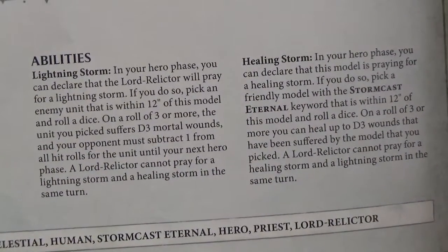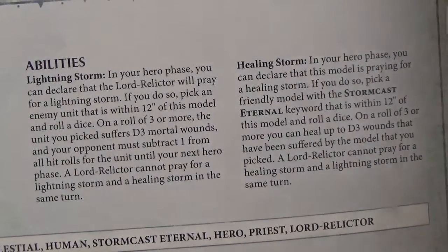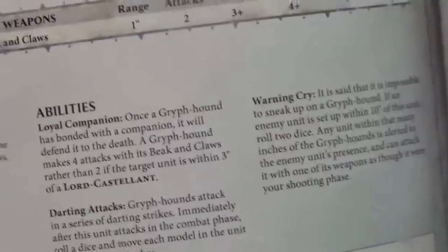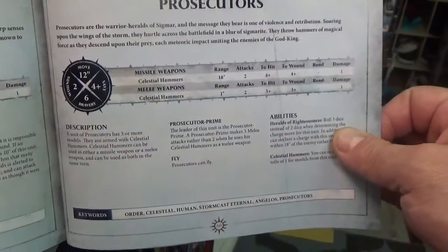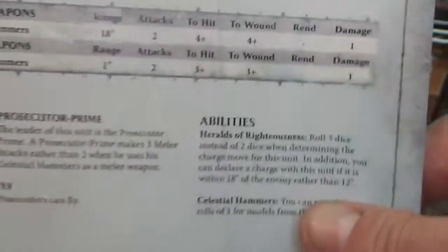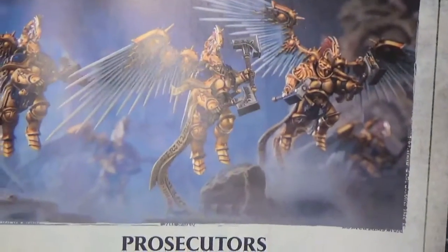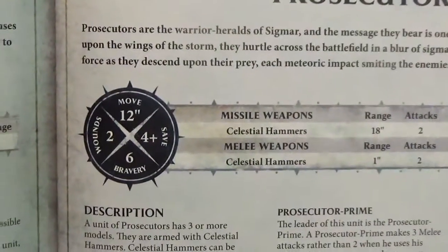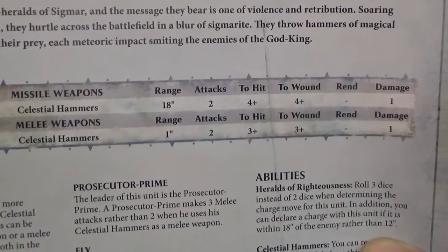As we're playing this I will be doing a walkthrough of all the rules — I'll explain it before the game and that should help out a lot. Now this one's going to be a little tough — we're going to zoom out on the Prosecutor right there. Movement twelve, wounds two, four-plus save, bravery six. Celestial Hammers: range eighteen inches.